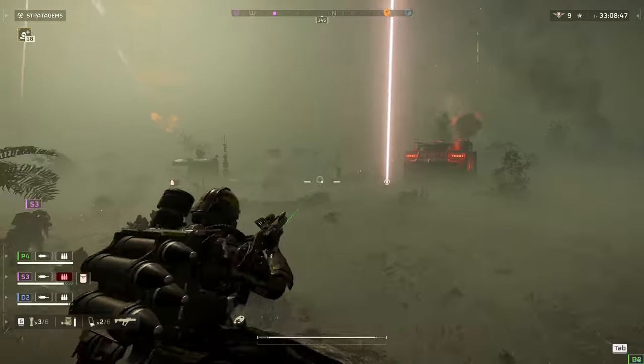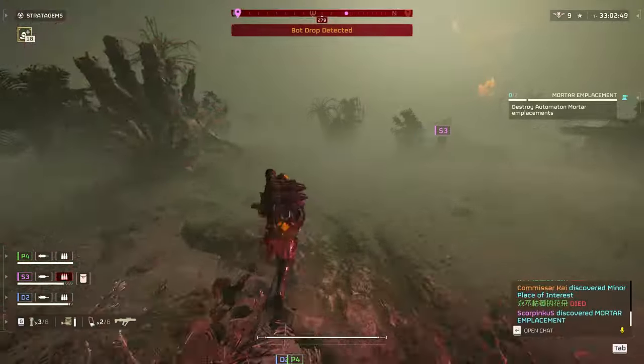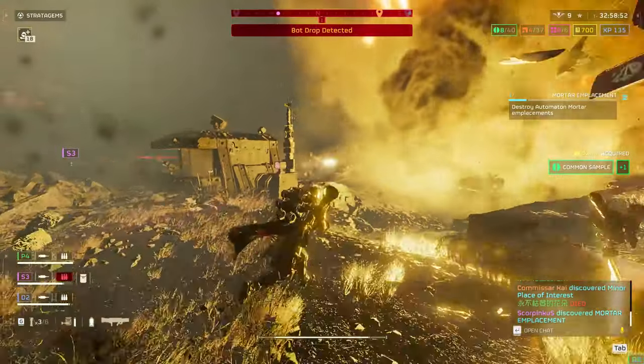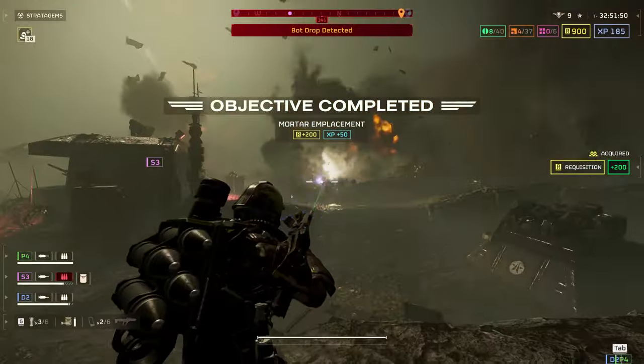We head towards that mortar pit that started firing at us while we were taking out the patrol. He throws out a 500kg and I follow him around — I don't want to be near that when it goes off. I notice it didn't take out the mortar pit completely, so I know there's at least one more mortar. I look for it while the little bots are distracted with him and take it out in one hit.